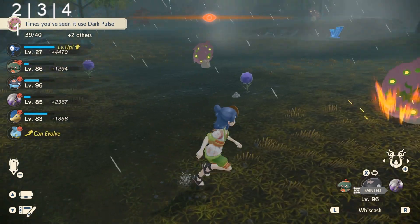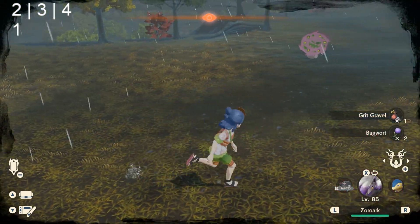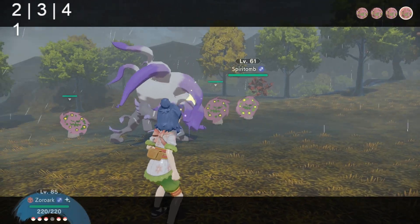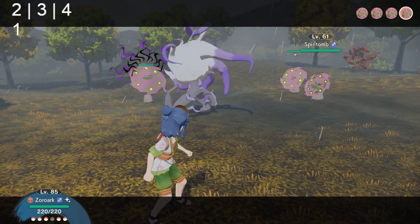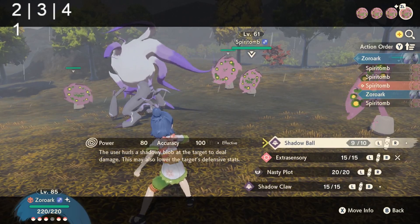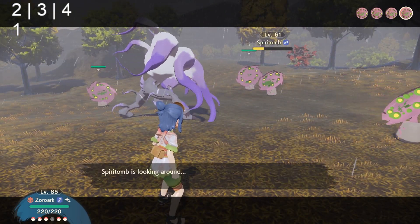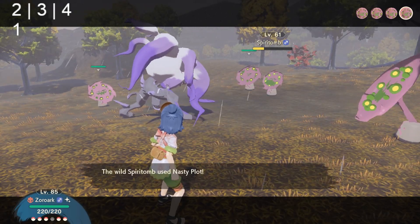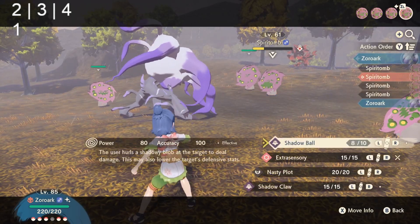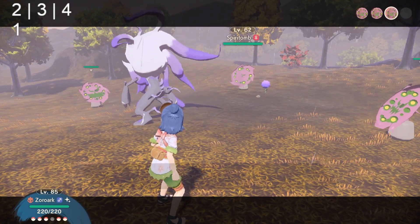Now we need to kill three — thankfully there are three Pokemon here. We ended up with four, so we just kill three of them. Easier said than done, but we're going to do it. And so yeah, I chose to show off the bonus round pathing because I think that is the best feature of this script.